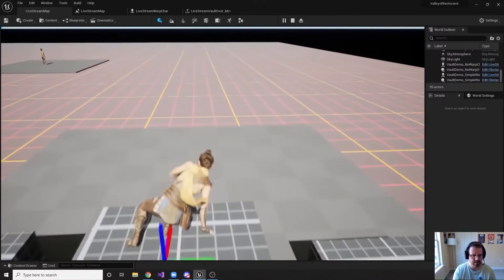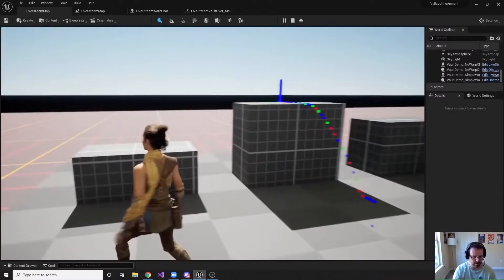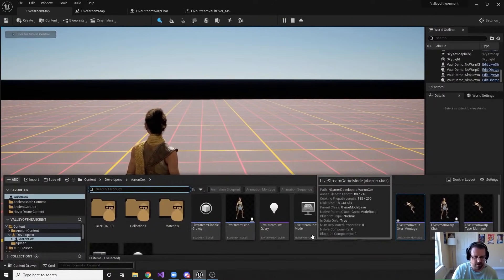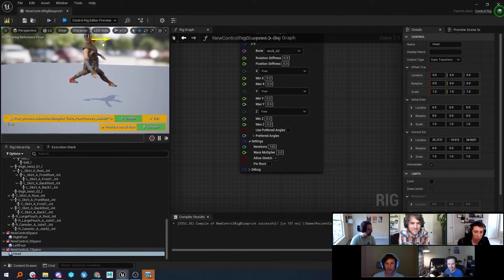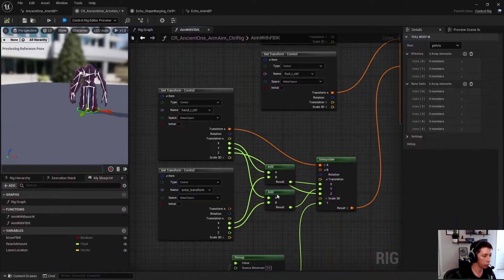Over the past several weeks, we've been hosting a series of in-depth presentations relating to the key features of Unreal Engine 5 Early Access on our official livestream, Inside Unreal. Most recently, we've recapped UE5's animation features, which if you missed the live show, you can now watch on the Unreal Engine YouTube channel, in addition to exploring episodes on world-building features, Nanite, Lumen, and more.